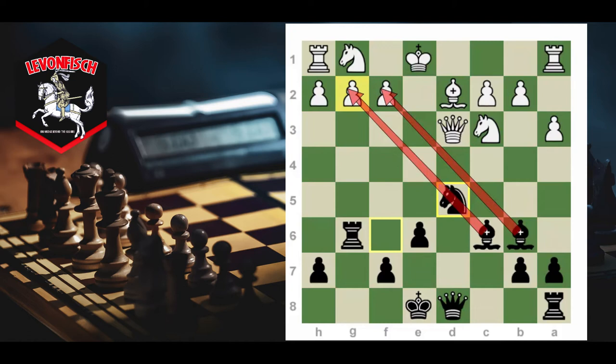Once the g2 pawn falls, the f2 pawn falls too. Black is completely dominating the board. On top of it, the so-called bad French bishop — the c8 bishop — is out, and we traded white's f1 light square bishop, which is one of white's strongest pieces. This is another suspicious line for white — I would not recommend playing it from the white side. Black can get a really good position out of the opening right away, it's all tactical and forced.